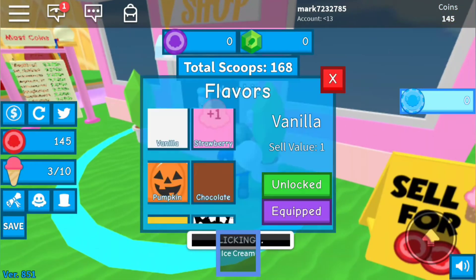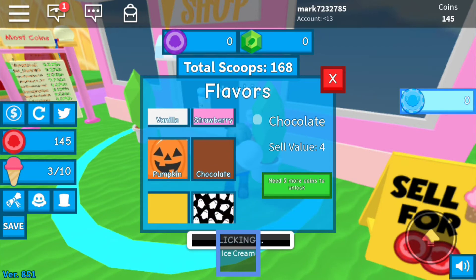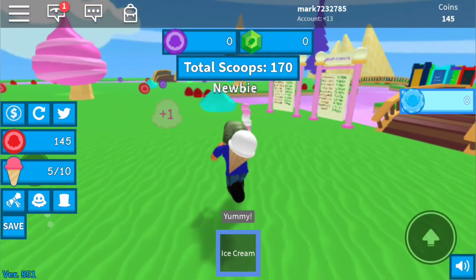Wait, do they have flavors? Let me see the flavors. The chocolate flavor — I need five more to unlock. I need to complete a spooky obby to unlock the pumpkin one. Why don't I do the pumpkin one? I guess I'm going to do the pumpkin one and unlock it.